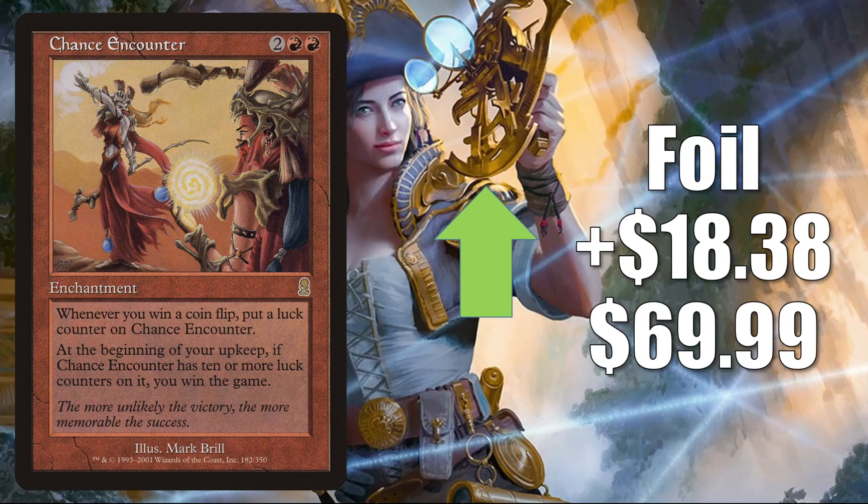The first one — we actually talked about this card last week — is Chance Encounter. The foil from Odyssey is still climbing, up $18.38 to $69.99. This does see play currently in Okaun and Zndrsplt Split builds, but the reason it's moving this much right now is because of the Commander Legends card we saw earlier in the video: Krark the Thumbless.